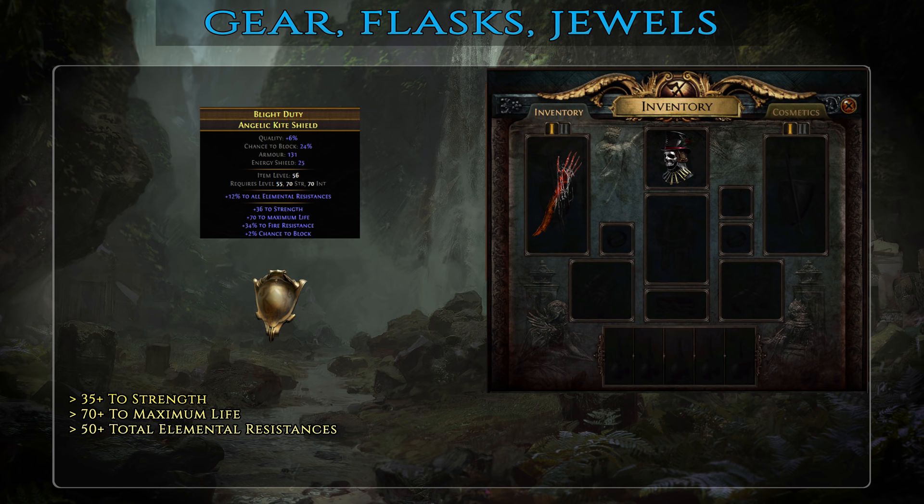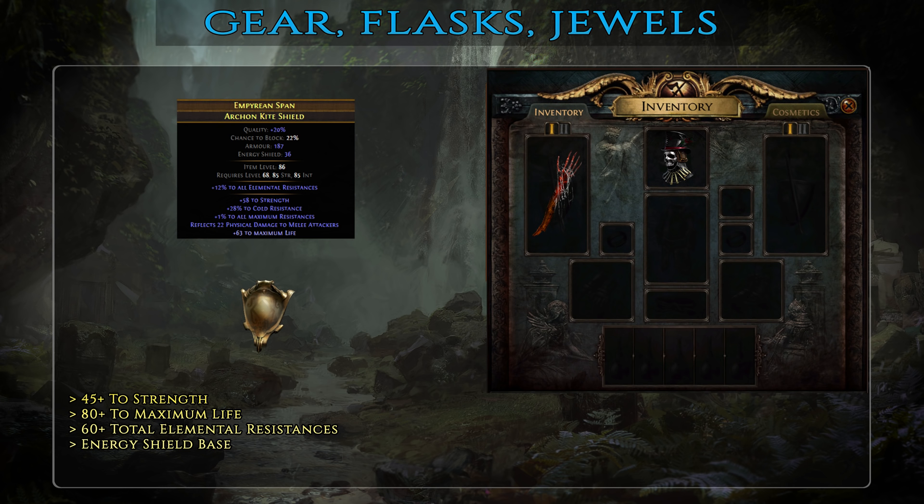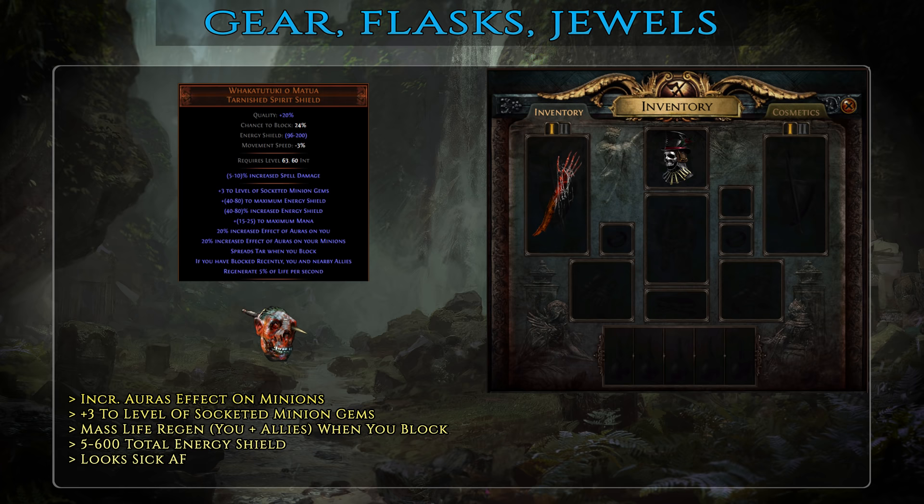In the offhand, a basic shield should have 35+ strength, 70+ maximum life and 50 total elemental resistances. A mid-tier shield is also a rare one with pretty much the same affixes but with higher numeric values — ideally it should have an energy shield base to further boost your effective HP. For best-in-slot the optimal choice is Waka Tutuki Oma Tua which greatly increases the effect of your auras on minions — considering a lot of their damage comes from auras this is quite a strong DPS bonus. It also grants plus 3 levels to socketed minion gems, so you should place Skitterbots, Holy Relic and Carrion Golem in this shield. Finally, every time you block, you and your minions get a life regeneration buff amounting to 5% of max HP, and a well rolled one will add about 600 energy shield.